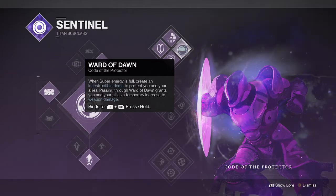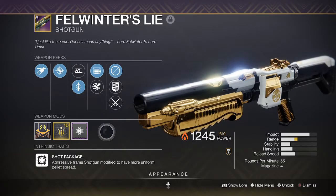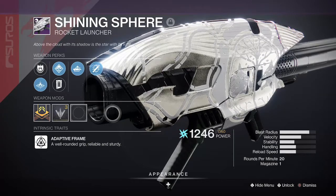The Ward of Dawn super will also melt your opponents' faces off. Leaning further into the full kit banner, we're packing Felwinter's Lie for close quarters action and Shining Spear because rockets.